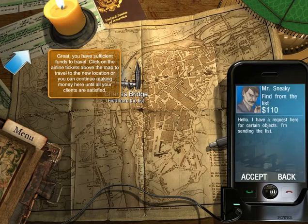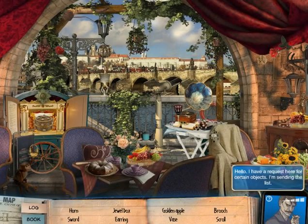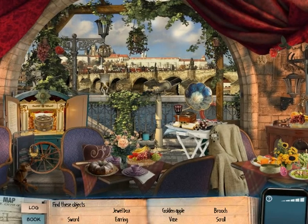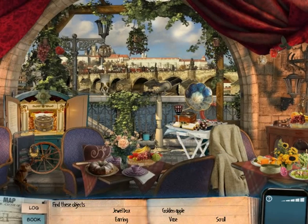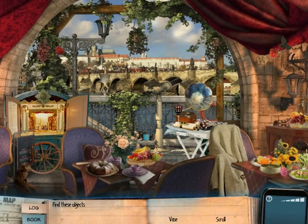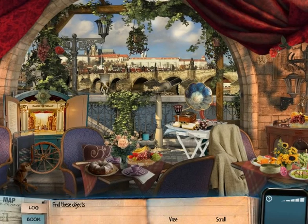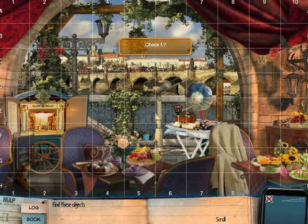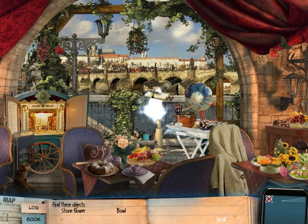We've got enough money but we've got two more jobs left, so let's do these two more jobs and then end the video. That should save me some time later doing the hidden object challenges on the other levels. A sword, an earring, golden apple again — very golden apple. I'm finding a scroll and a vase. There's the vase, and the scroll over here. Stone flower and a bowl.